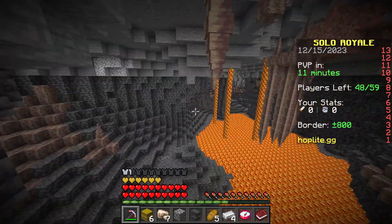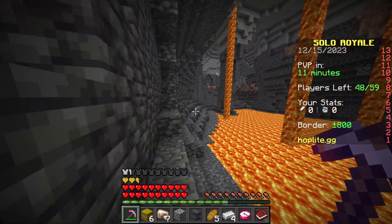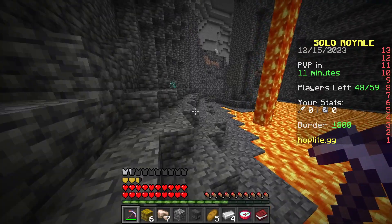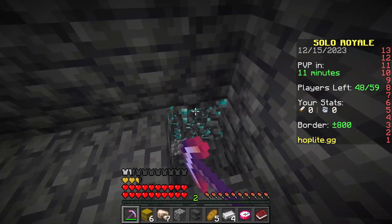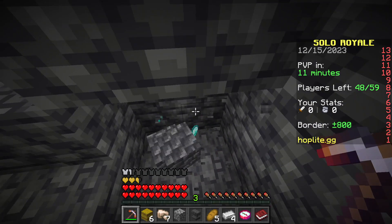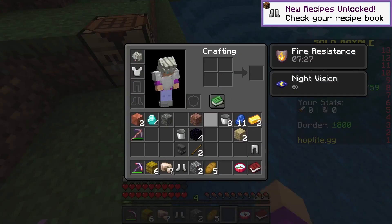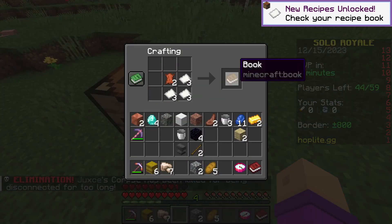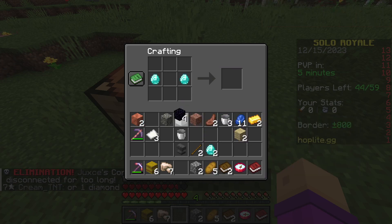That is a big cave with diamonds as well. If you're wondering why I have so many hearts, it's because they reset when PvP starts and you can't regenerate any hearts. I can also make armor. I can make books now.